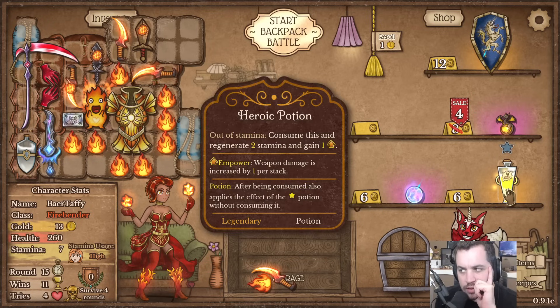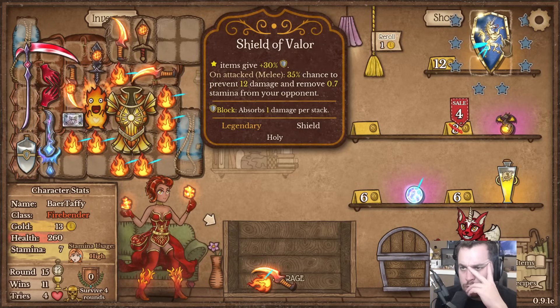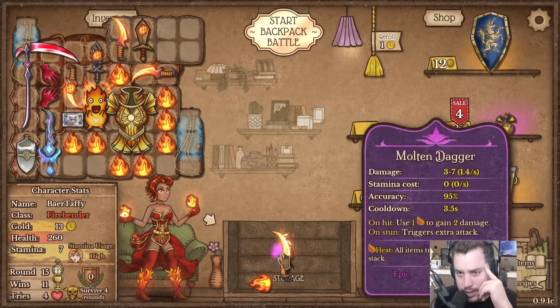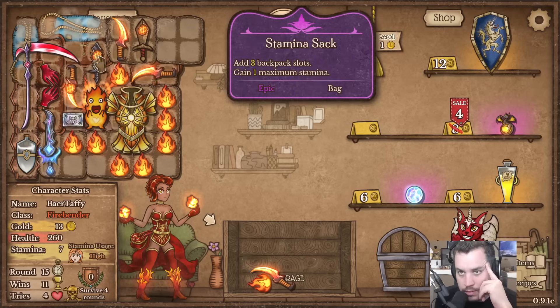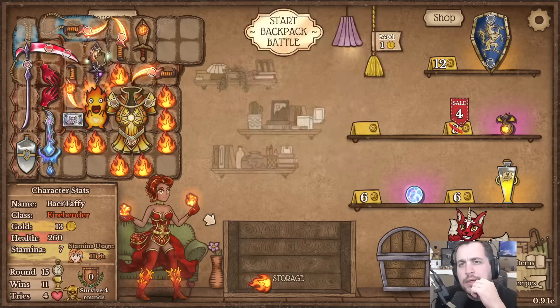Oh yeah, this would be the sun shield, wouldn't it - that could be fun. Yeah, I have a dagger in storage - oh yeah, no, I gotta figure out a way to get that in there. Oh here we go, duh - nice. Okie dokie, and then obviously just throw that in there somewhere.